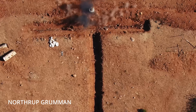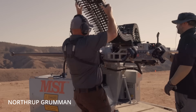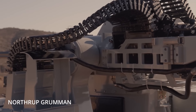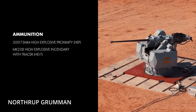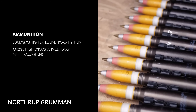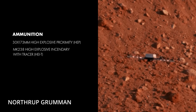The radar spots the target and cues the optic. Then the optic can positively track and refine the fire solution. All of this plugs into a digital fire control system that ties radar, optics, and the gun into one loop. Two operators sit at remote controls up to 100 meters away, under cover, and they control the system. They can let it run in semi-automatic mode, where it suggests engagements, or more automatic modes, depending on how the Ukrainians configure the rules of engagement.